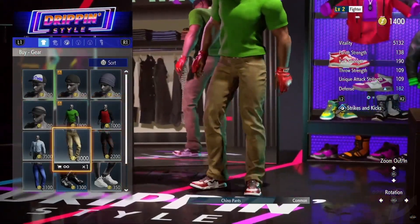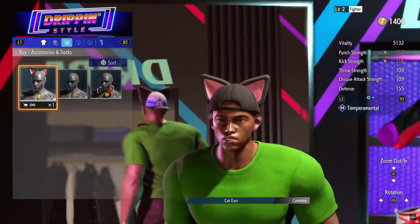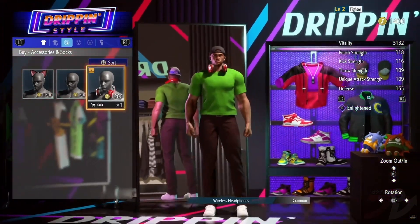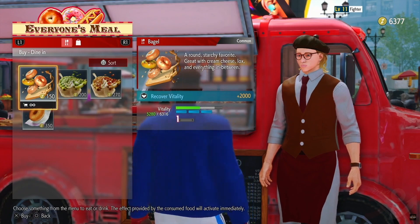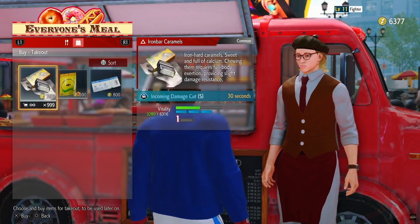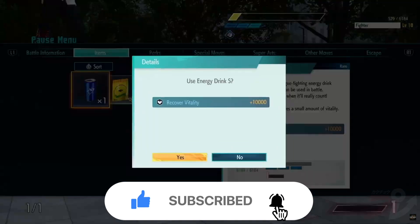You can purchase wearable gear at clothing shops. That gear affects your avatar's appearance and their stats and characteristics as well. The product lineup changes from time to time, so check the stores periodically to see what's for sale. There's also a variety of eateries to visit in the game. Food purchased from these places can restore your vitality, give your stats a temporary boost, and other perks. You can also use these items to give yourself a helping hand during battle.